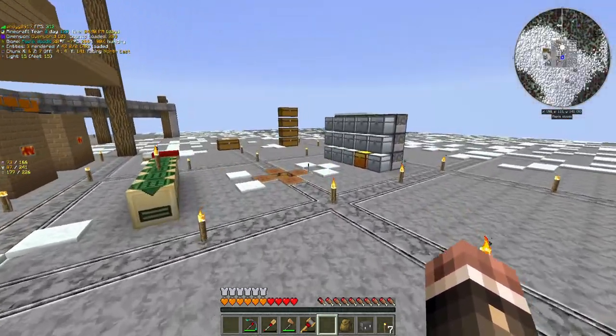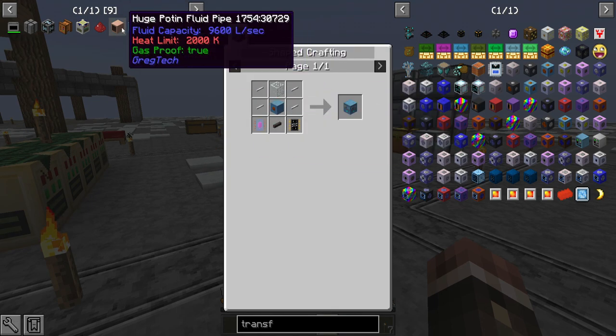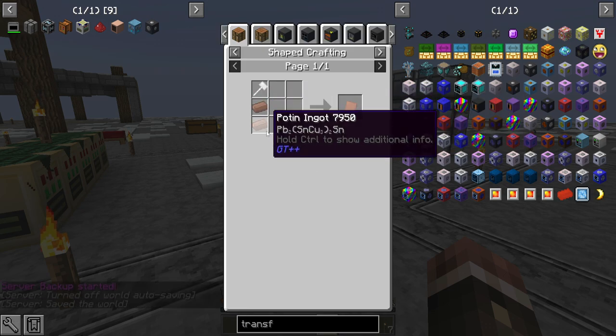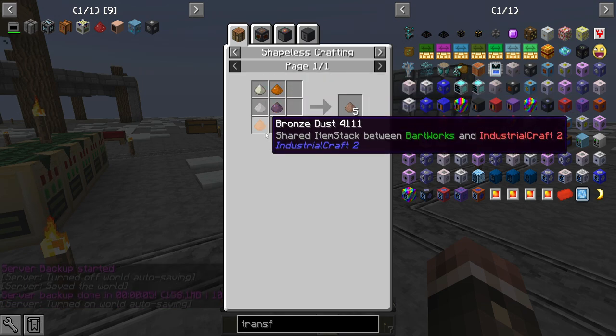The first thing we want to make in the MV quest line is the advanced electrolyzer. But before we get there, I think we should make some of this Potin stuff — I don't know if that's exactly how you say it, but it's how I'm going to say it.